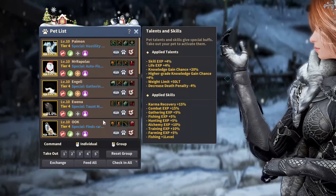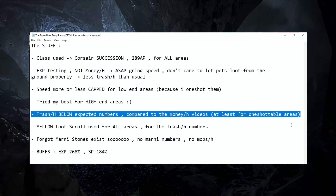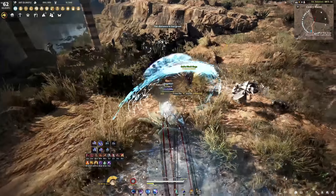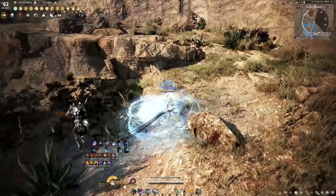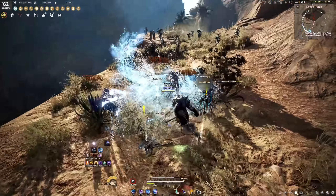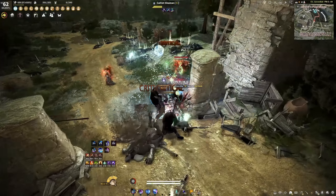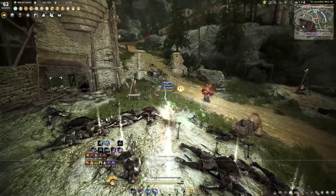Pets, loot, trash. Trash per hour is going to be more or less the only metric you'll have for my clearing speed to some extent, but remember that pets need time to loot from the ground, and if I am just zooming through all of the Valencia regions — one-shotables — my trash per hour will be below what you normally should expect. It's not going to be like the money per hour videos, it will be lower because my pets legit struggled to pick up from the ground. On the high-end areas it is somewhat representative, but for example Elvia, say Bloody Monastery — if I have an Elvia weapon, I'm still leaving behind a lot of trash, so do remember that.